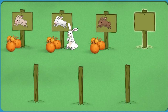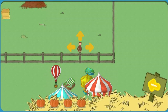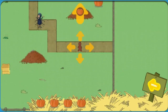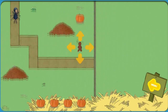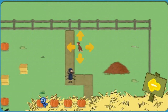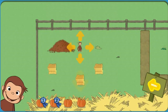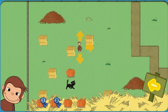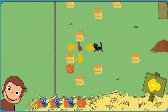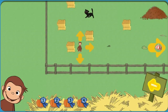Click on a sign to play in a pumpkin patch. Help George find four pumpkins. The bunny is hiding in a leaf pile. You found a pumpkin. You found two pumpkins. You found three pumpkins.